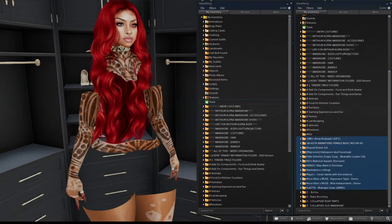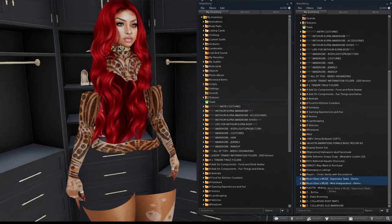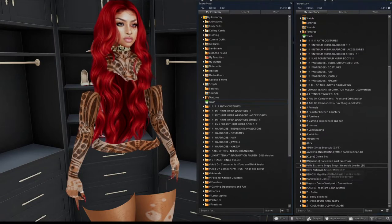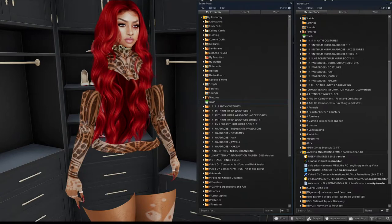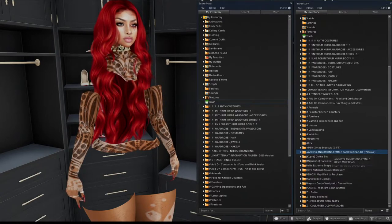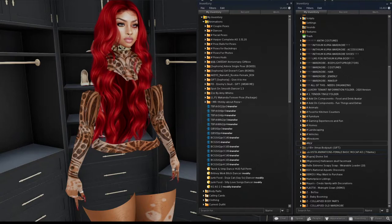These demos I know I want to either purchase or try on, so I have a folder called 'Demos I May Want to Purchase' — I'll throw those in there. This is another AO I purchased to compare animations with my current one, so I'll throw that into the animations folder.